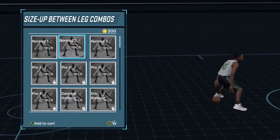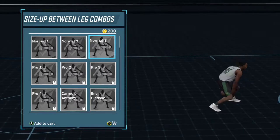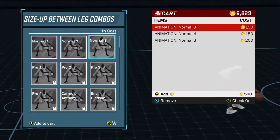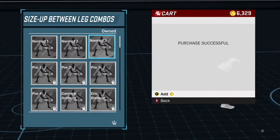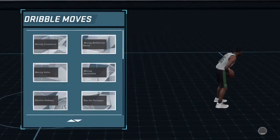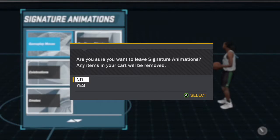I went up to size-up between-the-leg combos, which is something I utilize a lot in real life against defenders. I knew I wanted to purchase one of these, so I went with Normal Three. They name them Normal Three, Number Four, so you need to keep track of the names. You purchase them by pressing A.